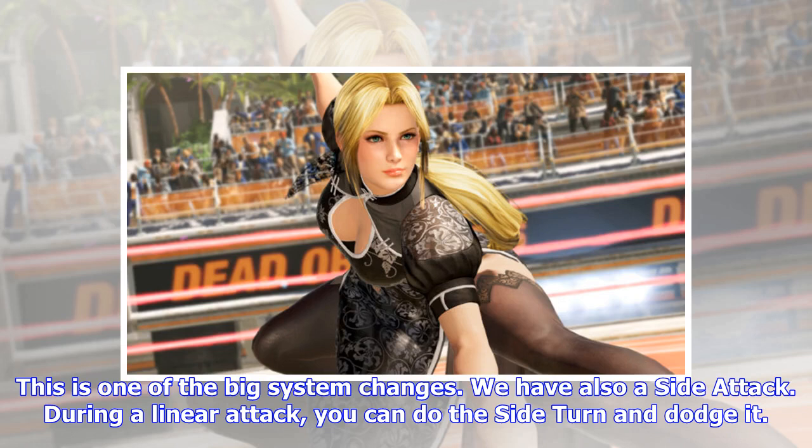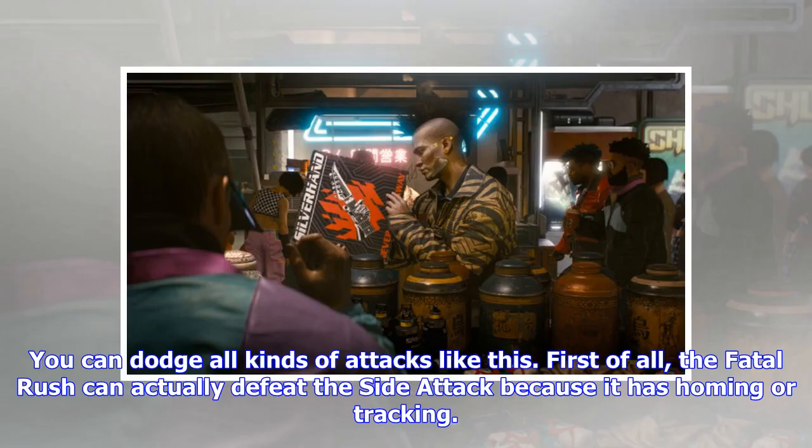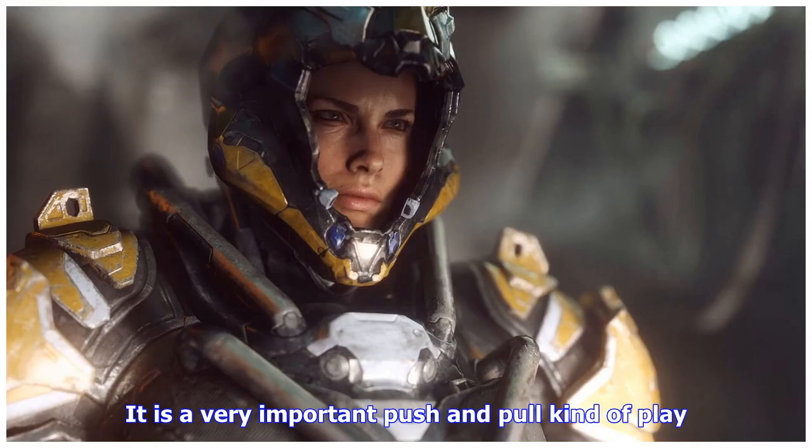We also have a side attack. During a linear attack, you can do a side turn and dodge it. How do you perform the side attack? It is up and down, RB. You can dodge all kinds of attacks like this. The fatal rush can actually defeat the side attack because it has homing or tracking. It is a very important push-and-pull kind of play.